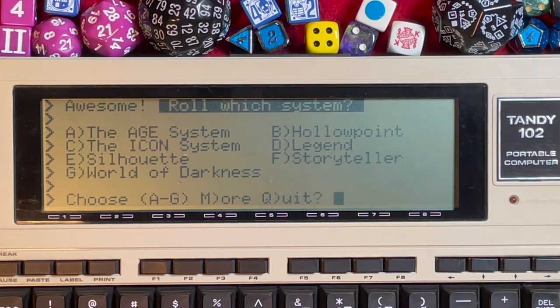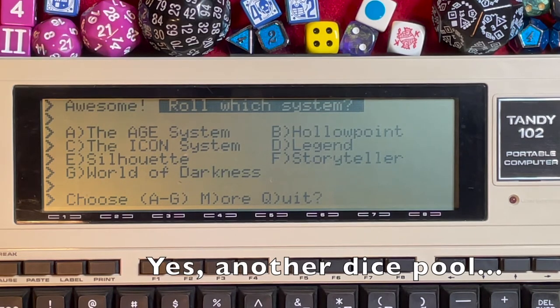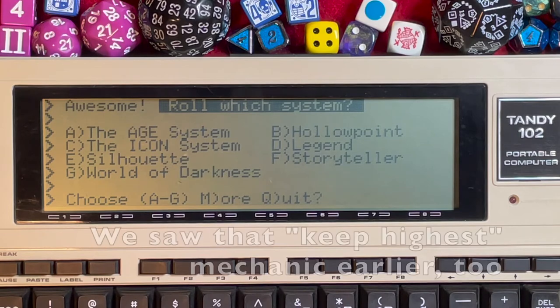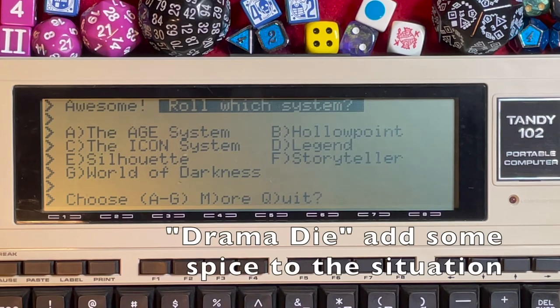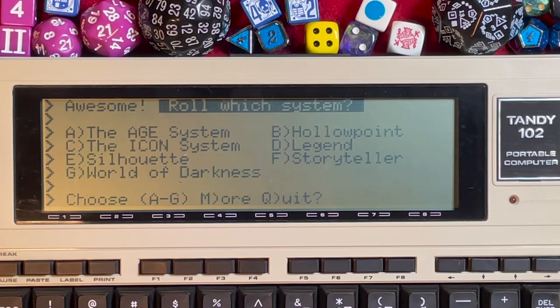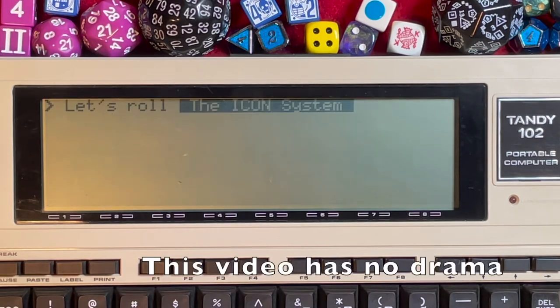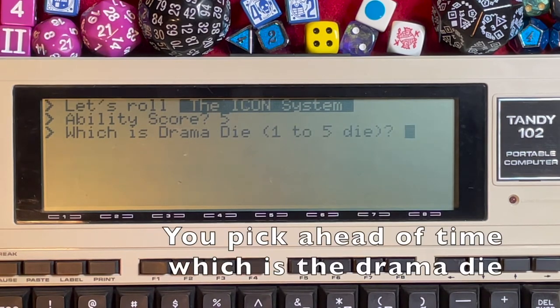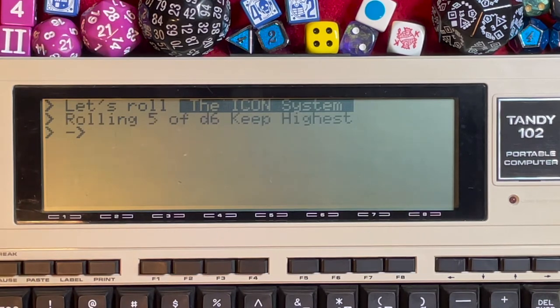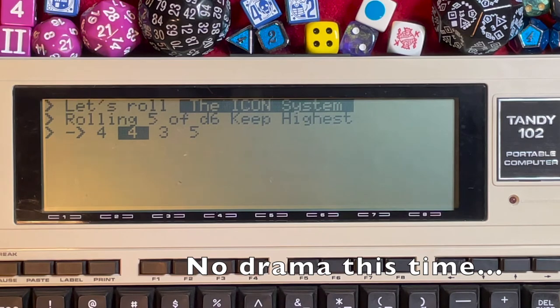The ICON system from Last Unicorn is used in games like Star Trek and Dune. It's a d6 dice pool where the pool size equals your attribute, using a keep-the-highest mechanic. The interesting element is the drama die: if it rolls a 6, you also keep the second-highest number. Our ability score is 5, so pool size is 5. Let's say die 2 is the drama die.